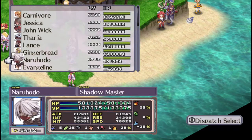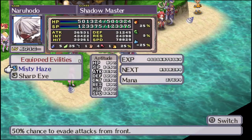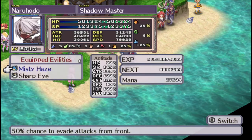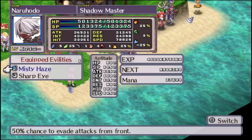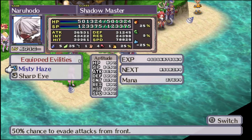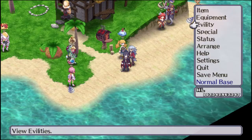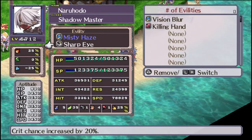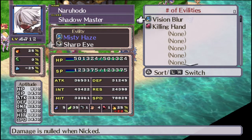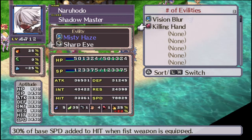Our seventh class for today is the Ninja, which unlocks from having a level 30 Thief and Skull. They're a very dodgy class, focusing on speed primarily. Look at that aptitude. They learn four each of the Fist and Sword skills. Their primary ability, Misty Haze, gives them a 50% chance to evade attacks from the front. Sharp Eye raises their crit chance. Vision Blur nullifies damage from a Nick, so if you pump up this guy's speed they're probably never going to take damage. Killing Hand adds speed to hit when a fist is equipped.